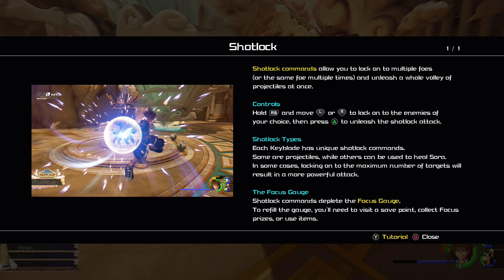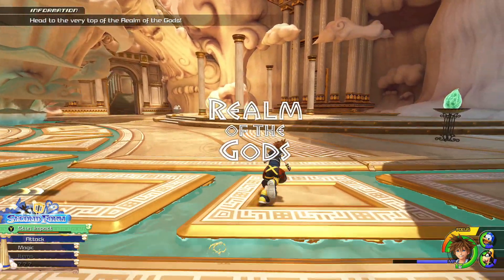Some Shot Lock commands are projectiles, while others can be used to heal Sora. In some cases, locking onto the maximum number of targets will result in a more powerful attack. Shot Lock commands deplete the Focus Gauge. To refill the gauge, use a save point, collect Focus Prizes, or use items. Alright, so we have the yellow bar now.